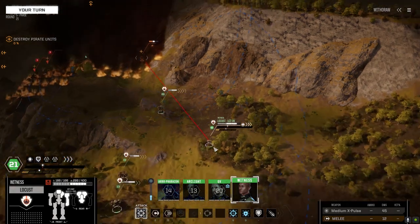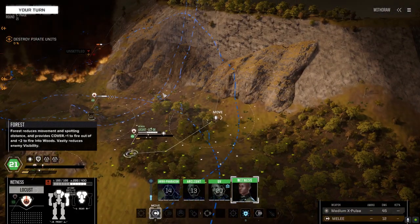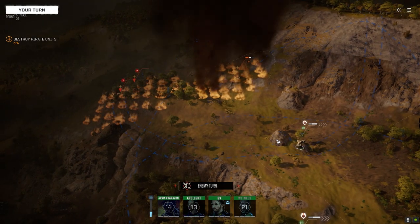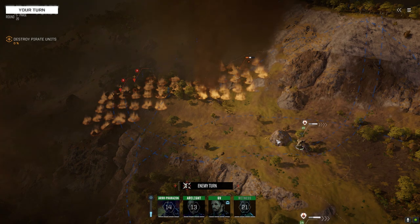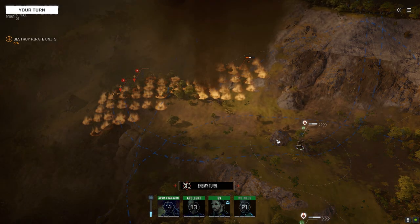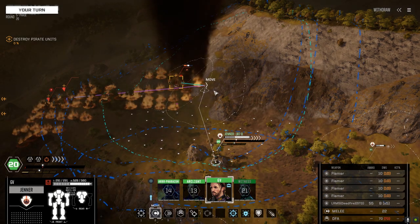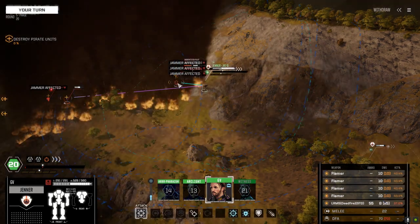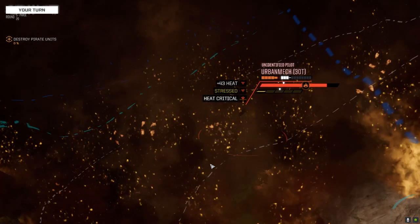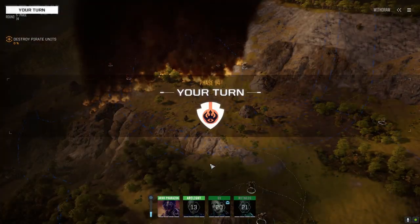How are you doing for armor? Not that bad. Let's just shoot this guy and move away. Oh dude, you're like a crack shot — 20% and then 15% with that X-Pulse, hit both times. We need to get a witness in here. Let's shut this pirate down. Oh, four hits! He's running, he's running.